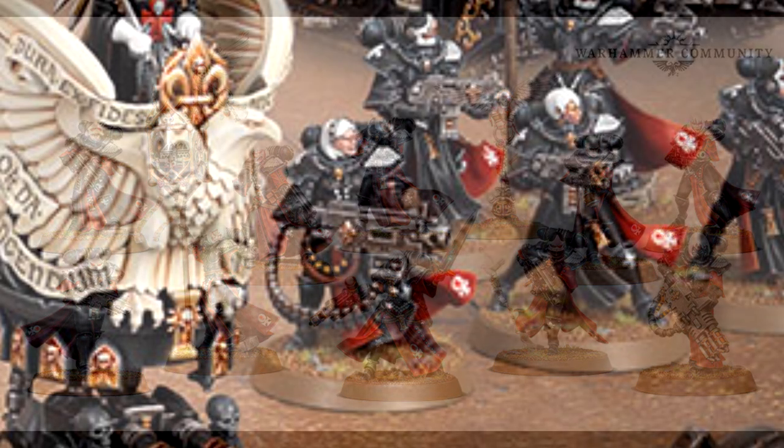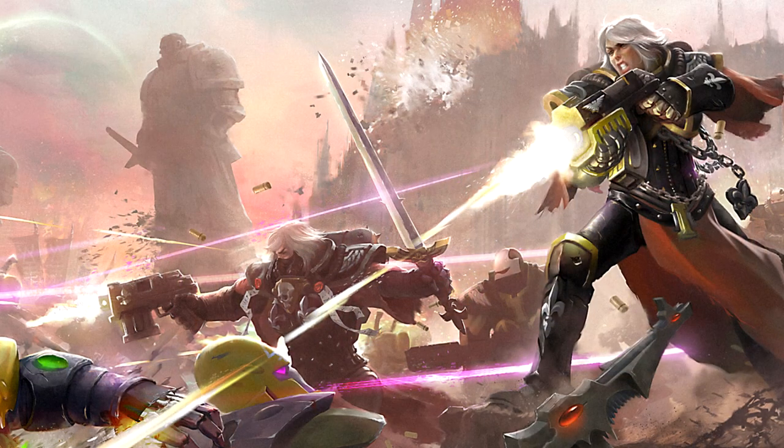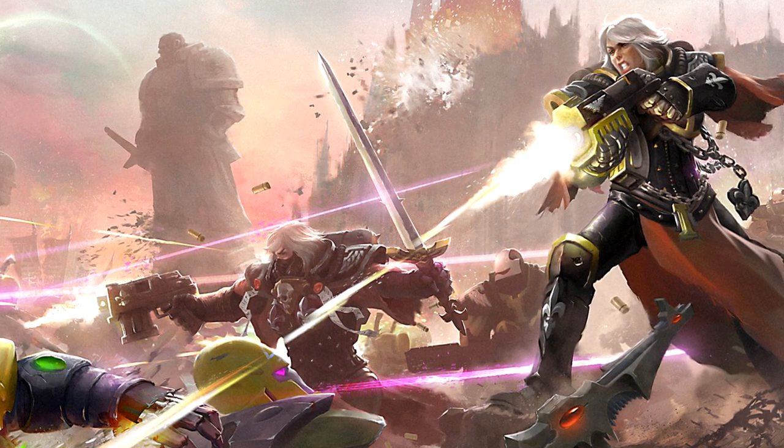One thing they didn't show off in the article, which I noticed in the image, is the heavy bolter Sister — and I think this is probably one of the best models. I was looking through the image and couldn't find the heavy bolter at first. There's actually two of them — one near the top by the banner bearer and one at the bottom — possibly the same pose. Yeah, the heavy bolter Sisters are great. There's a new model as well which wasn't featured in this article, and it looks absolutely fantastic.